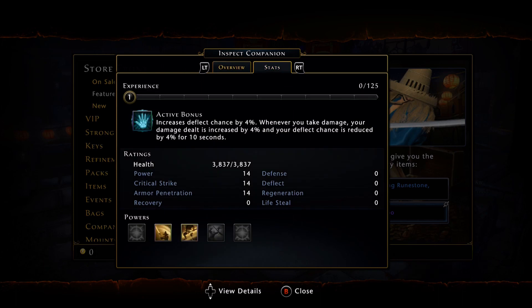If we look at his statistics, it increases your Deflect Chance by 4%. Whenever you take damage, your damage dealt is increased by 4% and your Deflect Chance is reduced by 4% for 10 seconds. Comparing this to the Shulton Tiger — the Shulton Tiger is still theoretically going to be best in slot. However, this Companion is a good alternative if you never had the opportunity to get the Shulton Tiger. The Shulton Tiger is 5% and lasts 13 seconds, whereas this is 4% and lasts 10 seconds.